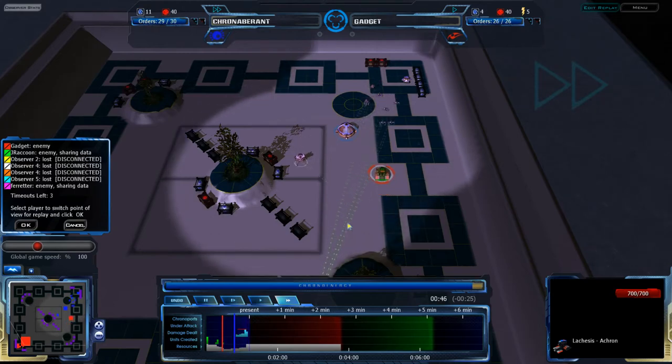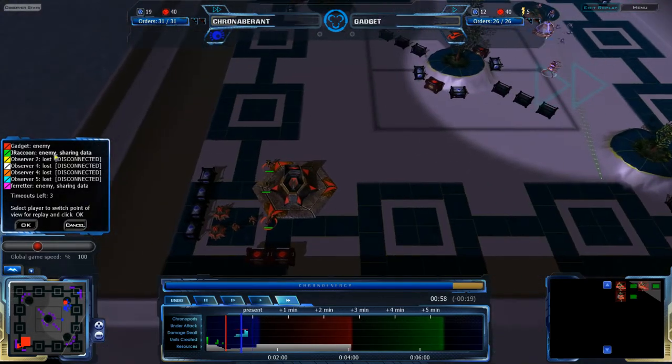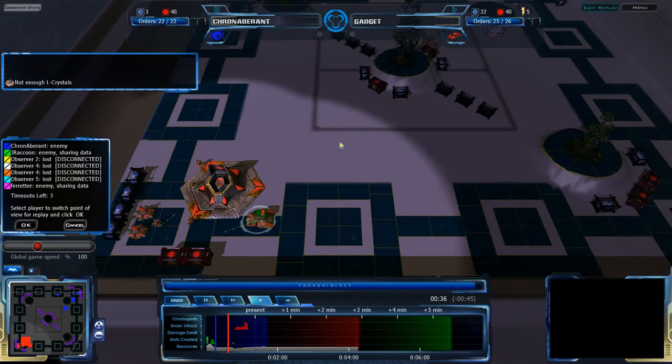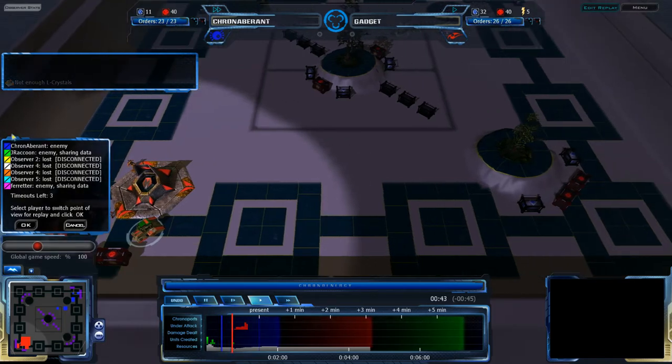Cryamaran and Gadget sending out the Akron to scout. Gadget's Akron is very quickly spotted by Cryamaran's force, and Cryamaran is going very quickly for an all-in attack — not surprising given the size of the map. Gadget, on the other hand, is not accounting for the size of the map. He is building a couple RPs. He should be building a depot immediately — an RP on QP and an RP on LC — but he did not, and that is probably not going to work out for him.